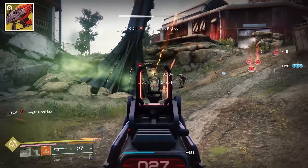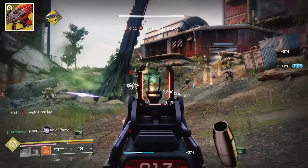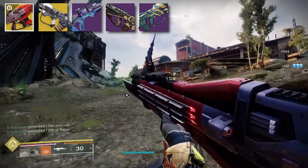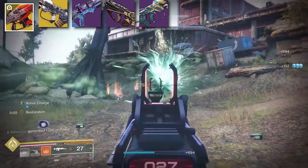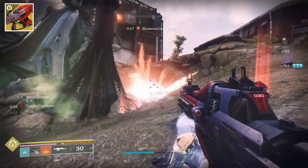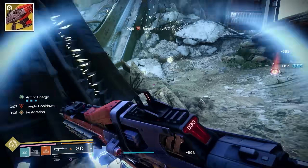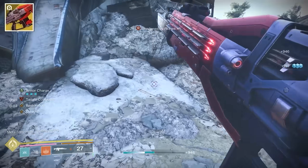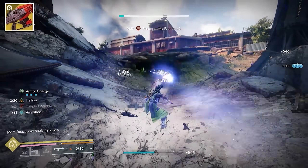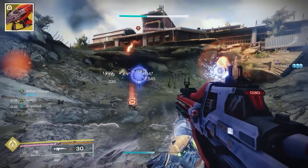Being the archetype that it's in puts Red Death in line with things like No Time to Explain, Phylactic Spiral, Messenger, and LC's Rifle. The competition here is steep, but Red Death is more than just an exotic built for PvP. Its perks, as well as the massive PvE buffs hitting pulse rifles, make Red Death formidable in both PvE and PvP. I want to touch on those buffs before the breakdown because context is really important here.